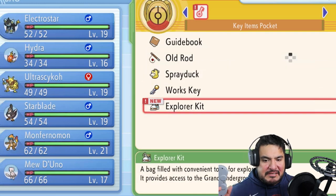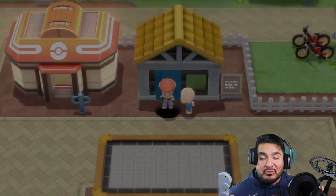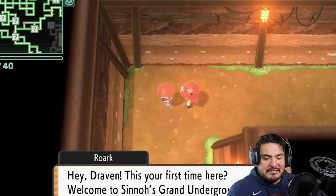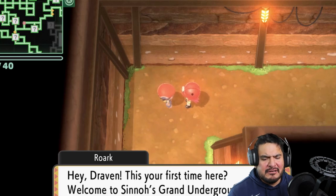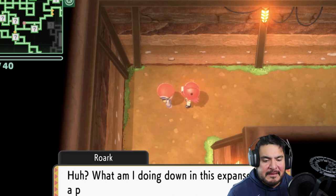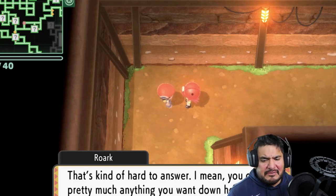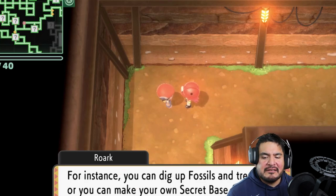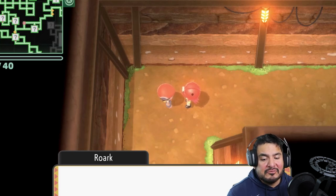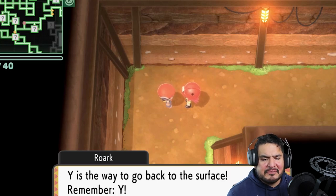He's actually doing it for me automatically. And here we are in the Grand Underground! The very first gym leader we ever faced in Sinnoh, Roark, greets us and welcomes us. He explains this is the network of tunnels, caves, and caverns lying beneath Sinnoh. You can dig up fossils and treasure, or make your own secret base.